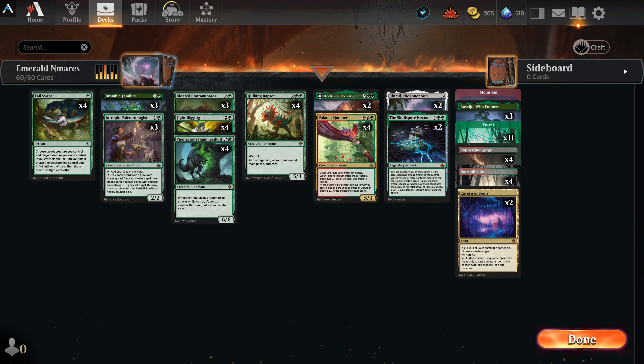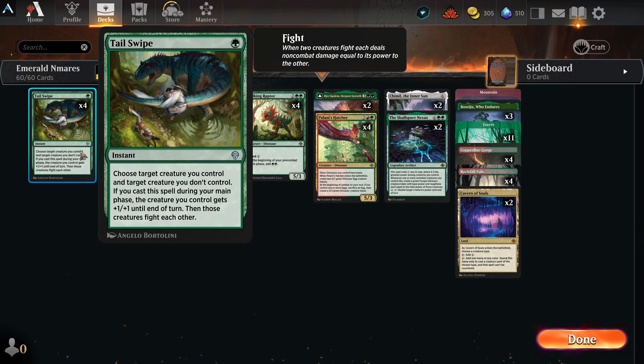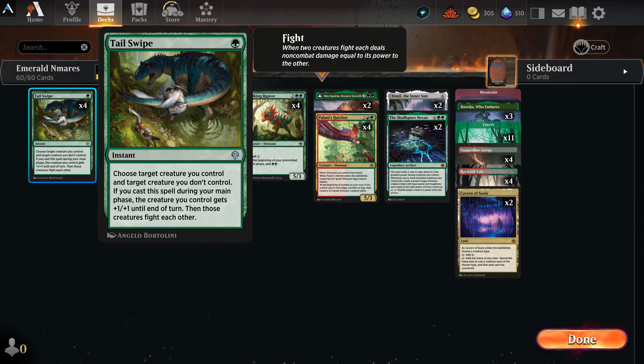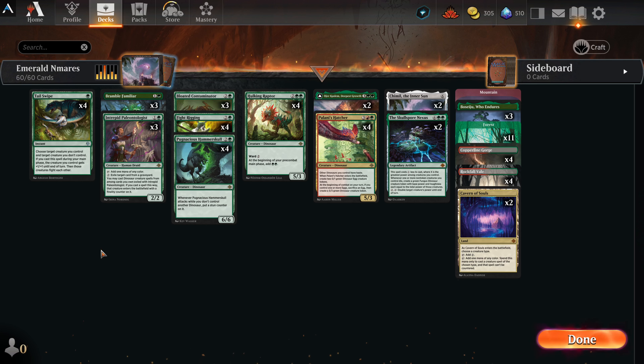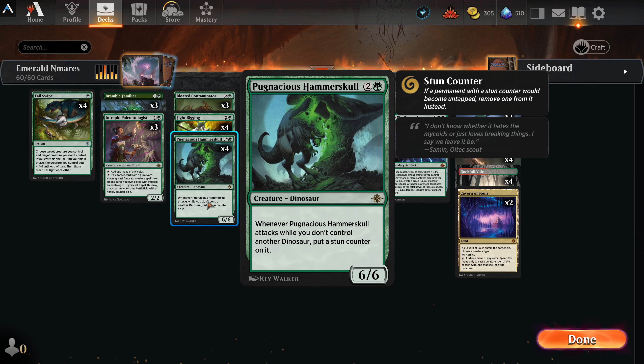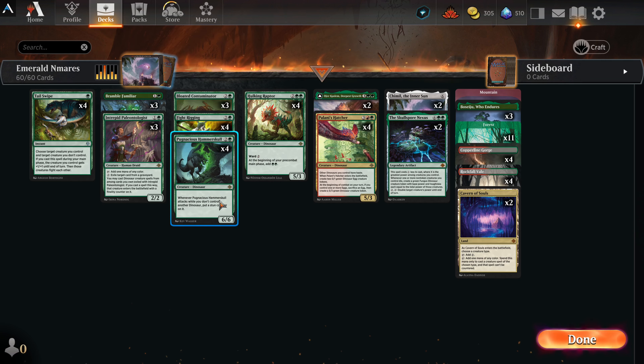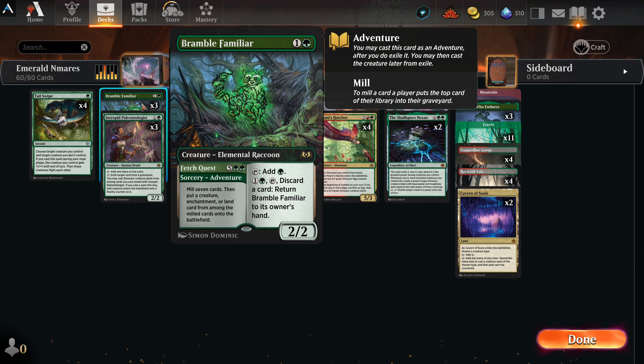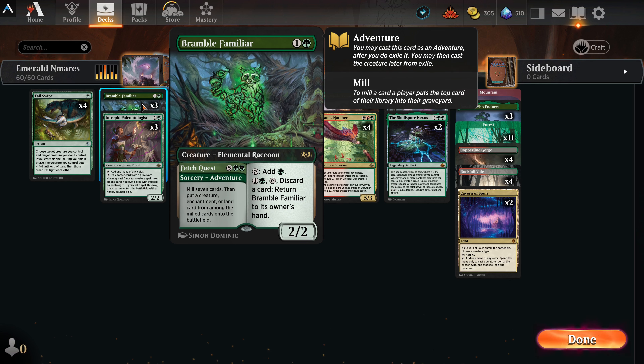Let's go over what we've got. Tail Swipe — one green instant. Choose a target creature you control and a target creature you don't control. If you cast this during your main phase, the creature you control gets plus one plus one until end of turn, then those creatures fight each other. Very useful on the fly, and very useful during your turn for giving just a little bump up. Good for mirror matches — if it's up against another Hammer Skull, you drop the Tail Swipe on your turn, your Hammer Skull wins and lives.